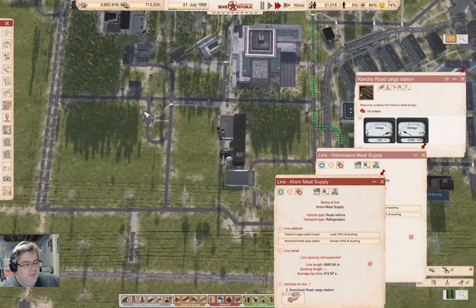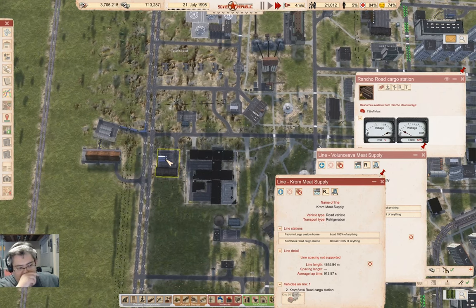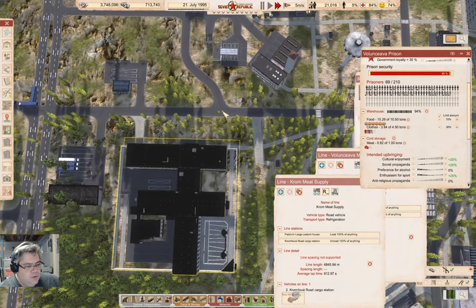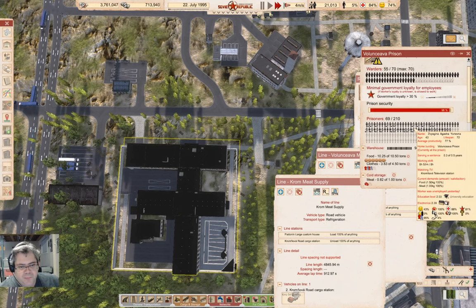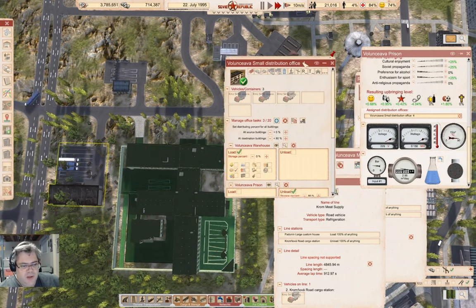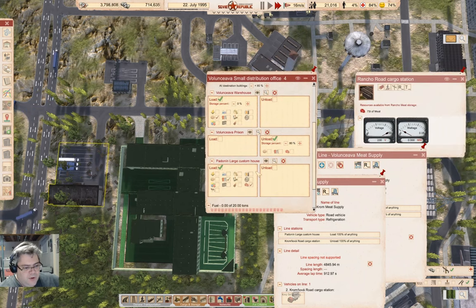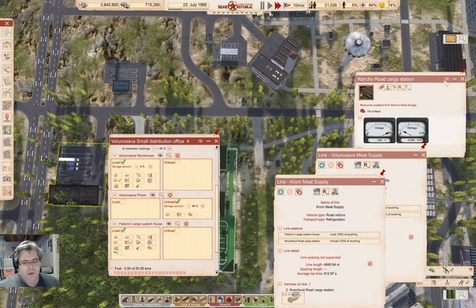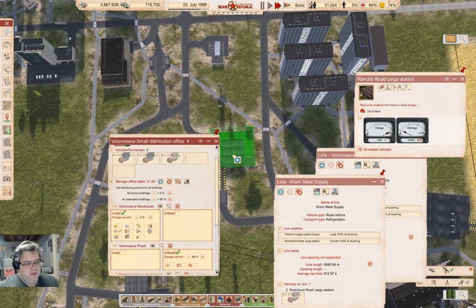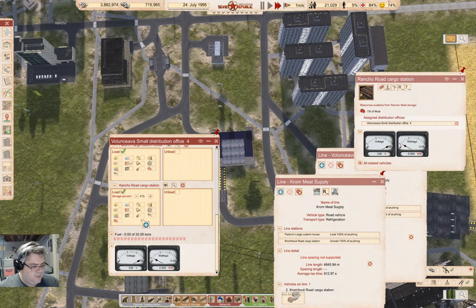The supply here — we're doing it with the distribution office. We are getting meat and clothes from the custom house, so we're going to take the custom house out of there. We're going to add this Dewey and get meat. That sorts that bit out.